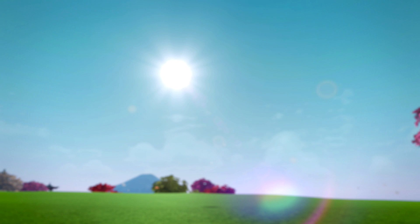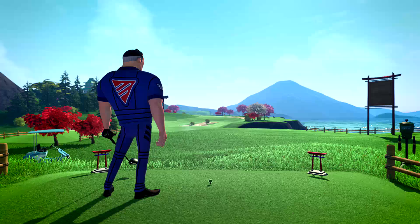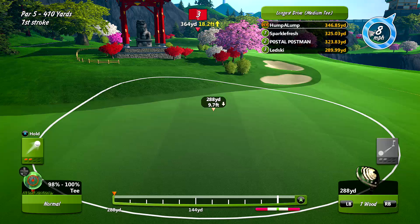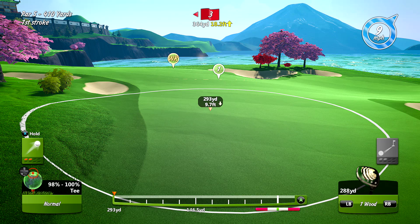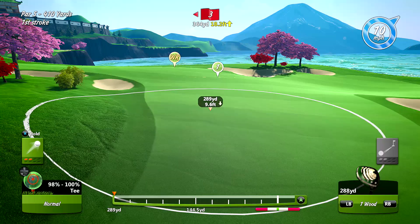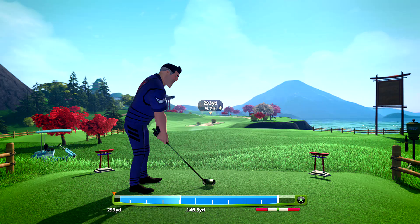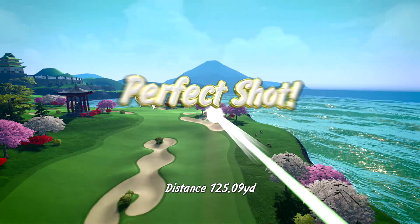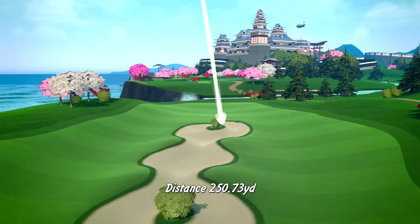So we've got two par fives coming up. This first one is not too long, but you can see we have some trouble directly in front of us. So you don't really have to use your power on this shot. You can just play a little bit of topspin using your D-pad. You can see if you look to the bottom left, there's a red dot moving up and down on the golf ball — push to the top and you'll have some topspin. Hopefully that will roll us past the trouble. We got lucky — we got ourselves a little gap between there.